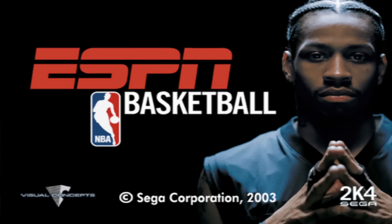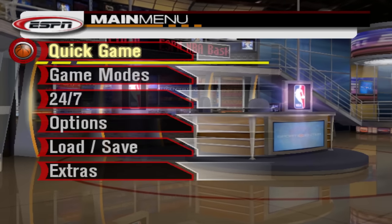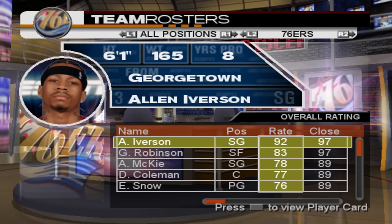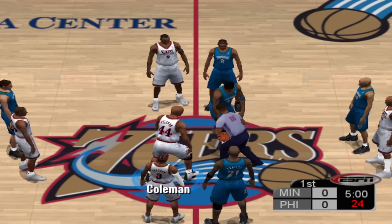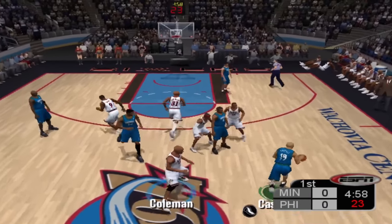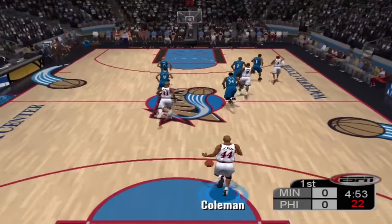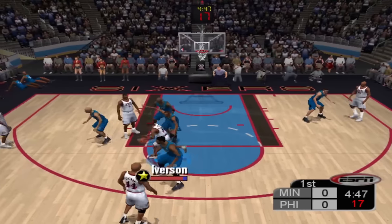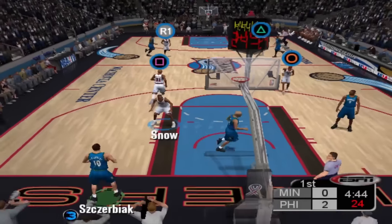Up next we got ESPN Basketball — they actually ended up changing the name for this, but it's still 2K4 as you can see in the bottom right. And of course yet again we got Allen Iverson as our cover athlete — this is his final game, going up to a 92 overall. Where is Iverson? Let's just fade away with him — it's so easy to score in these early games.